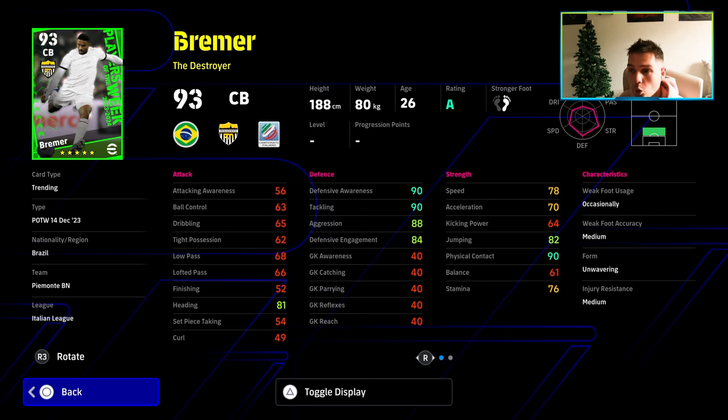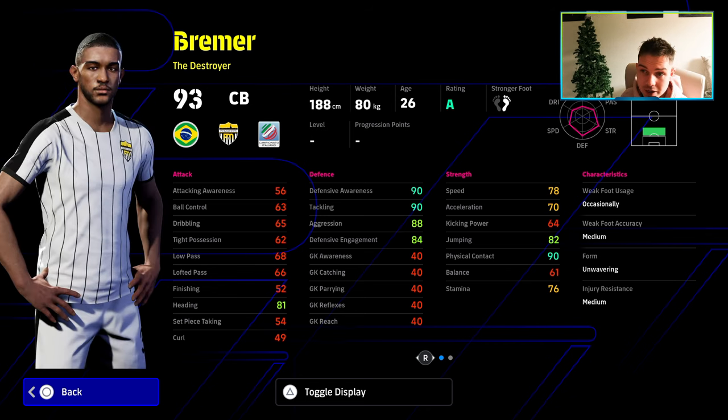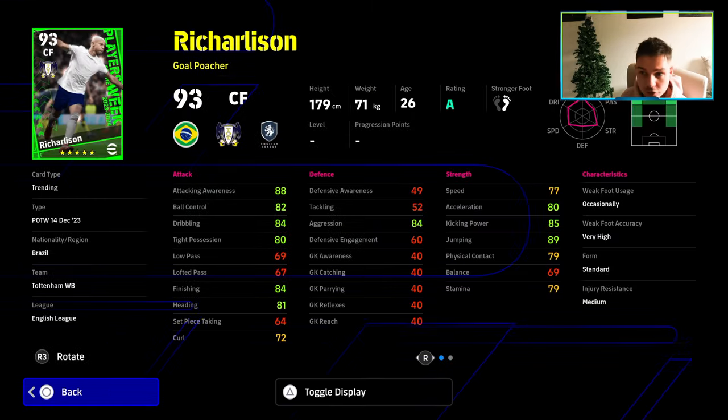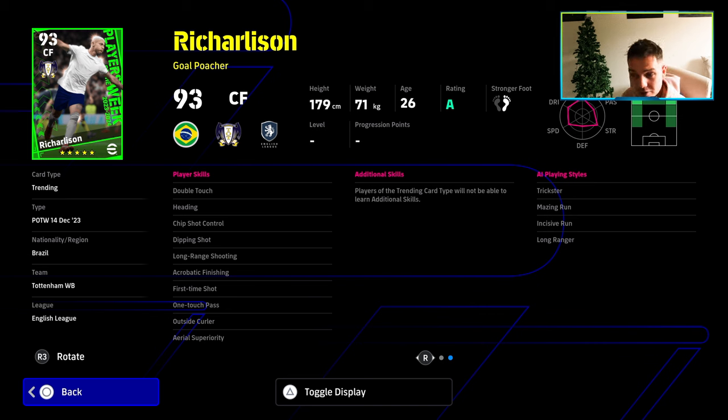These cards are more for now if you want to learn the game mechanics and stuff like that. We also have Richarlison here if you are a Spurs fan — very solid as well, but again lacking speed, the balance, the tight possession, and you can't train him up. He does have a couple of nice player skills such as first time shot, one touch pass.